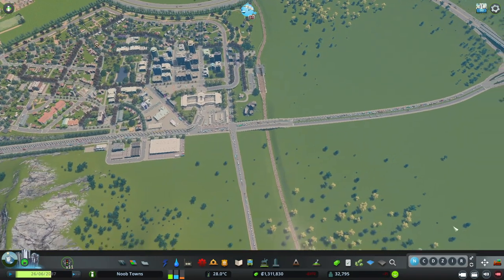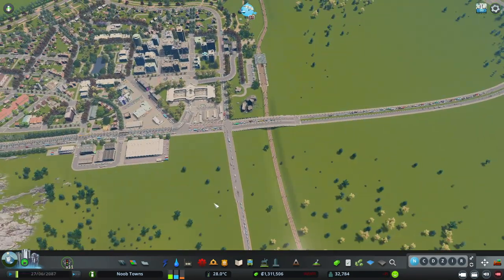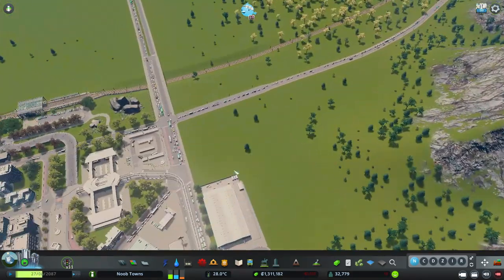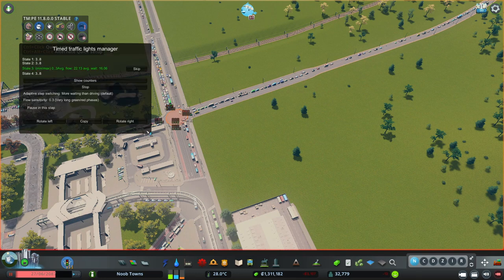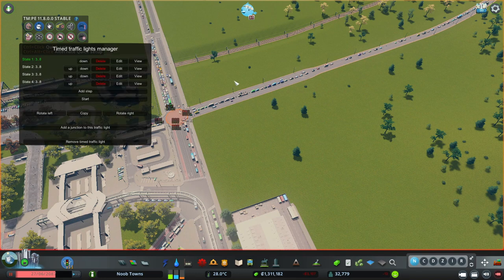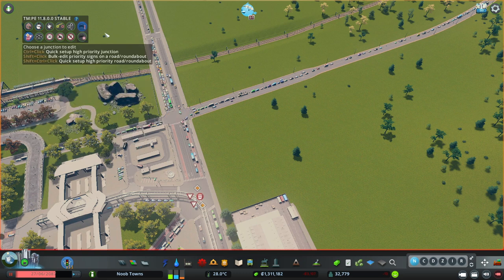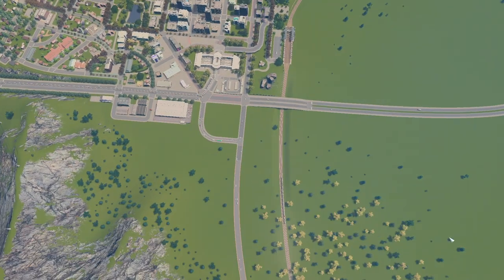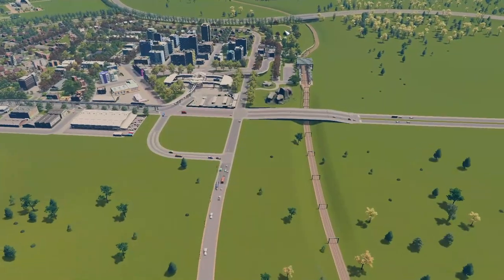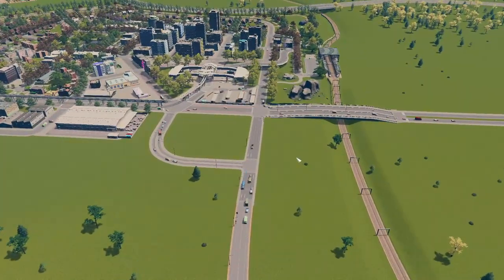I've tried all the Biffa traffic fixes — this is not working. I'm going to remove the timed traffic light, that's not working, so I'm going to do something I learned from Yumble called a jug handle, and I think it'll fit perfectly here. YouTube magic — thank you Yumble! The jug handle works so perfectly, this cleared up in no time at all.